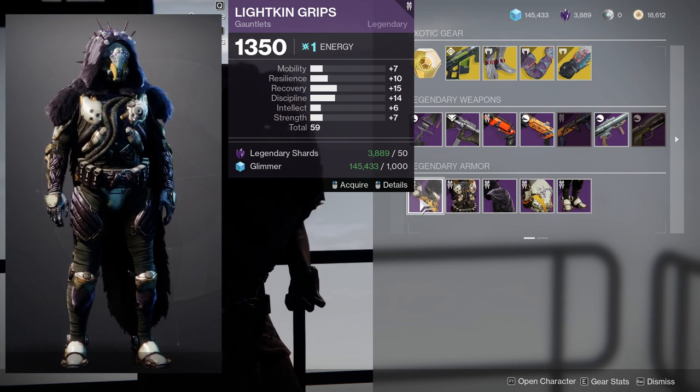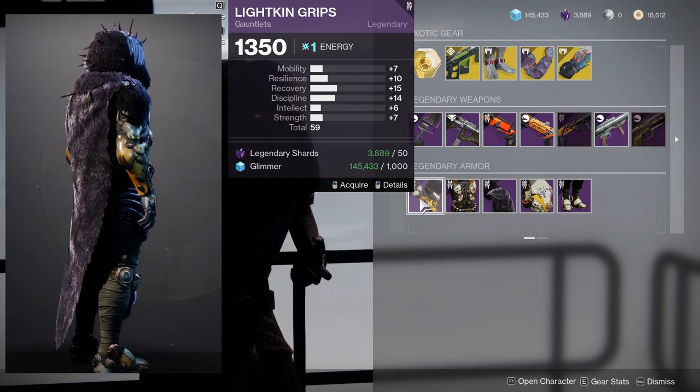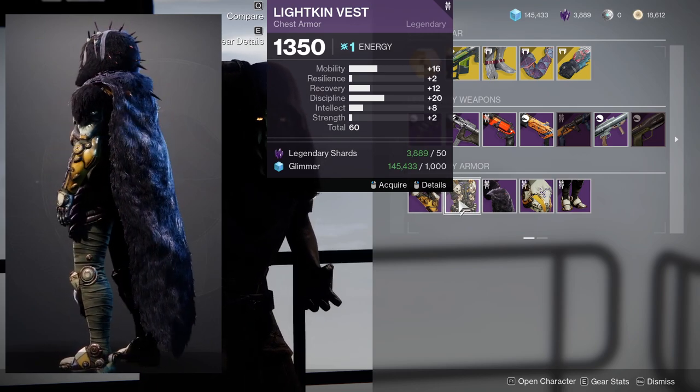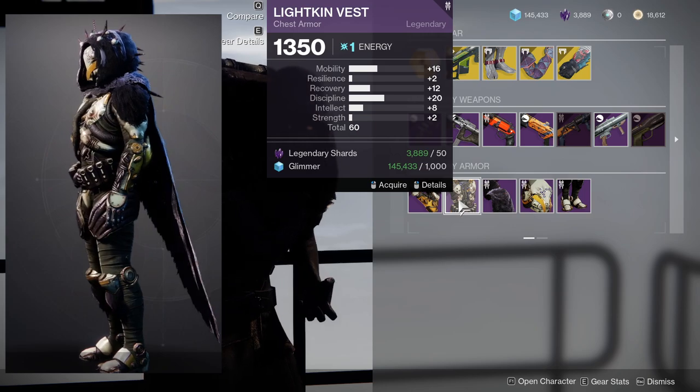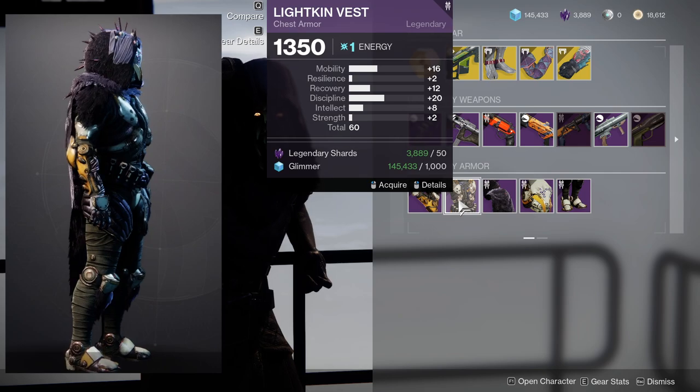For the Hunter armor we're looking at the Lightkin Grips — it's very middle of the road for me. The chest piece is actually pretty good: 16 mobility is pretty nice, recovery at 12 is okay, and discipline at 20 is pretty cool as well.